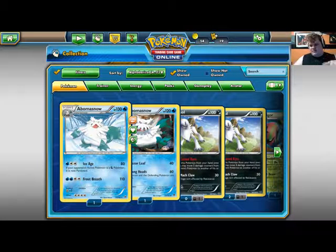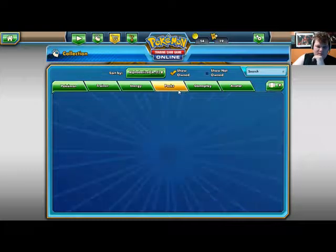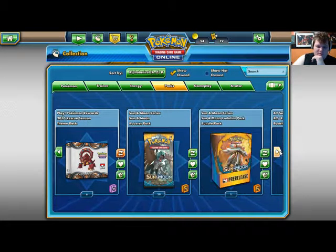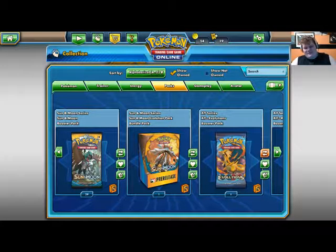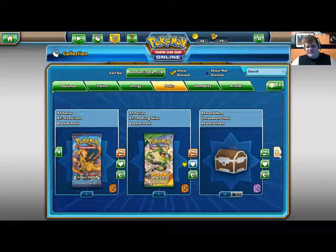Hey everybody, it's the release day of Sun and Moon! I got 29 packs — even better, I almost got a full booster box. I also got this little pre-release kit, plus Evolutions and a Roaring Skies pack, so we'll crack all of these right now.